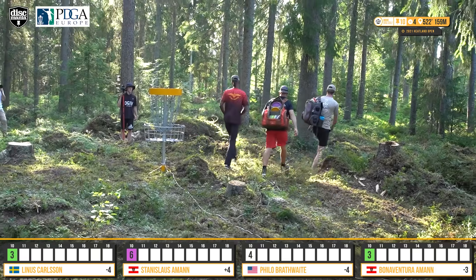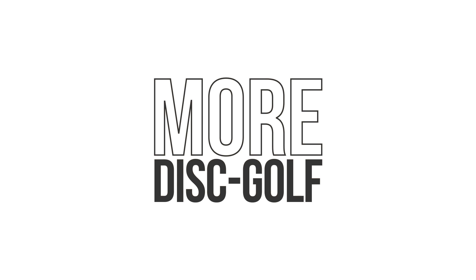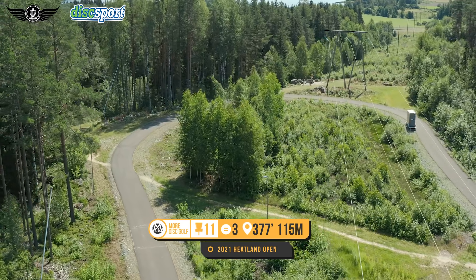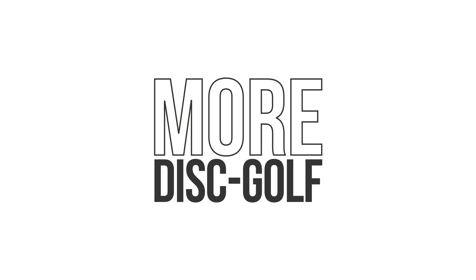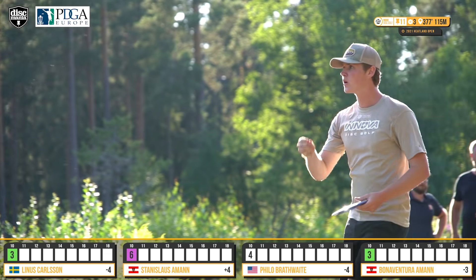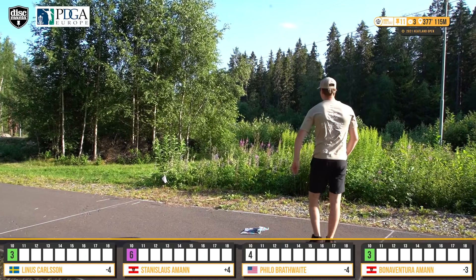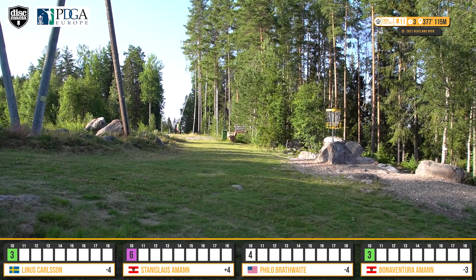Philo stays at minus four — the group is well balanced. Hole 11, par 3, 115 meters, 377 feet. This is a fun hole; there are a couple of ways to get there — maybe three. One common route is the righty backhand rock-turnover or putter-turnover shot. You might see some guys try the sidearm flick on the left side, and then there's the big spike hyzer that Linus is lining up. The tee box is generous so you can throw from the back corner and really cut the tight corner on these trees. Linus turns it — inside circle one, safe putt. He's on the green.